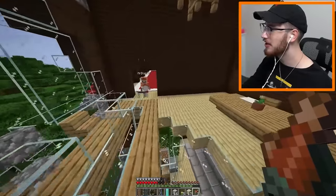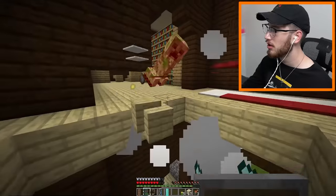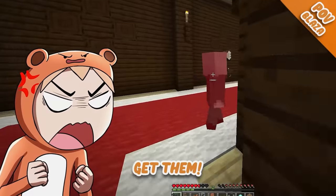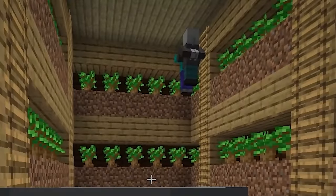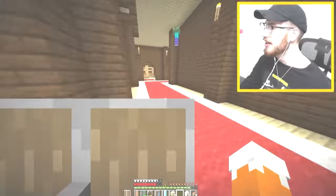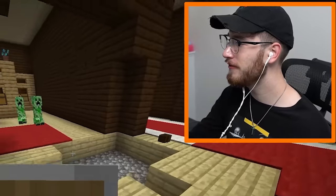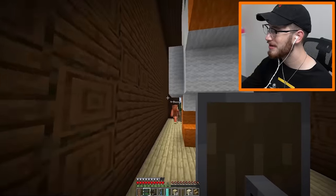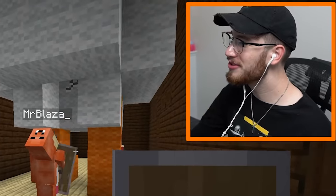Yes, I got some gunpowder — that's perfect. Now let's raid the woodland mansion. We need to find the totem of undying. They're all here, get up get up! Oh my god, I just sent a zombie into the corner of the room. I found a wizard — I got it, let's go! Here you go — the totem of undying!